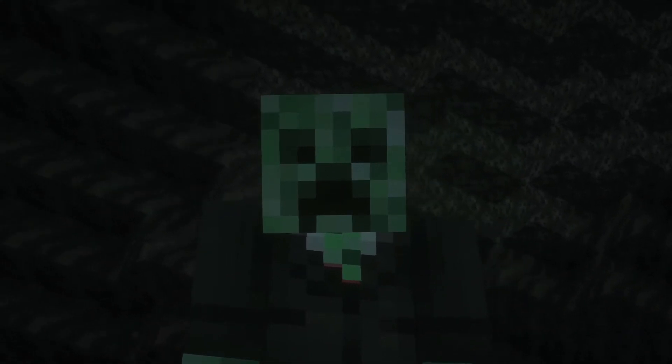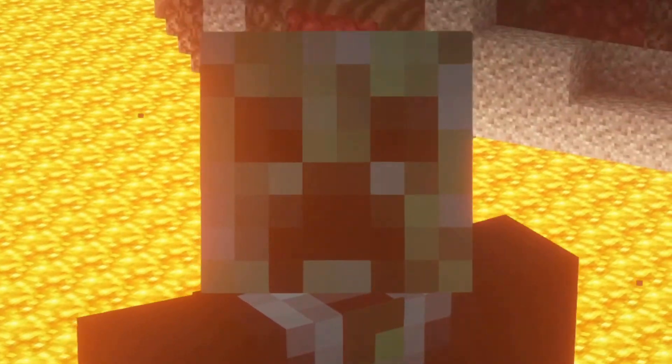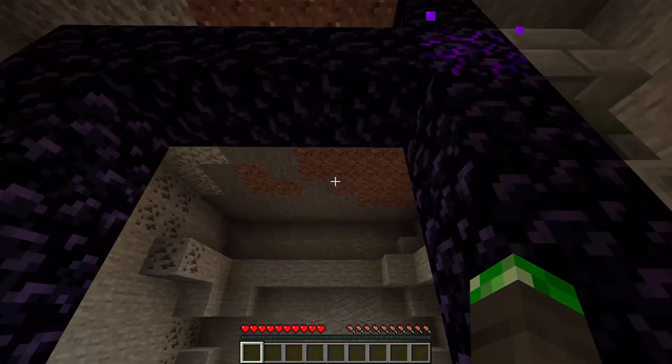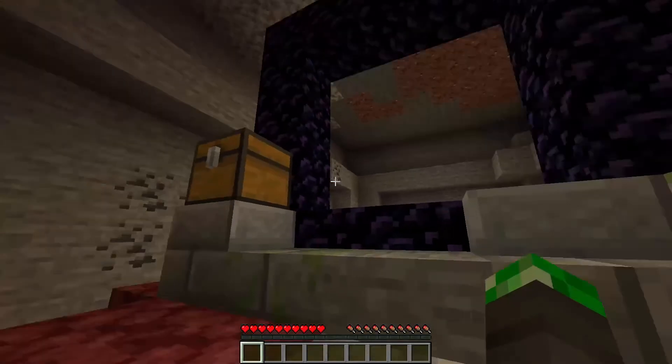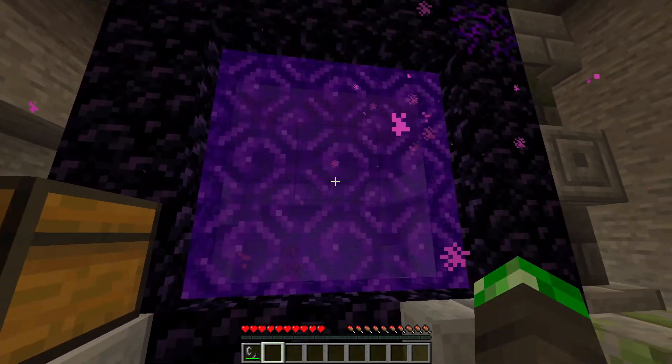I'm not really sure if this is a glitch or not, but it doesn't really matter since this portal has only three obsidian to be filled in. And remember how I said that that village blacksmith had three obsidian in it? Well, all you have to do now is place the three obsidian to complete the portal. Take the iron nuggets and the flint from the chest, turn the nuggets into ingots, and craft a flint and steel to light it.